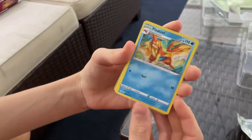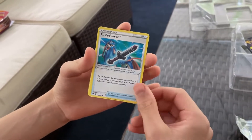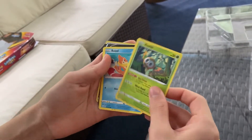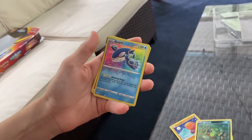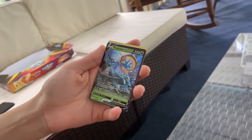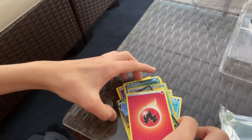Pink. Rusted Sword. Snom. Trapinch. Growlithe. Snom. Snom. Ooh! Amazing Rare Kyogre — that's really, really good. And a double hit. That's actually really, really good. You're probably gonna beat me on this one.